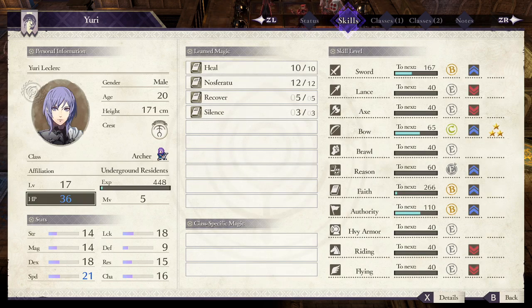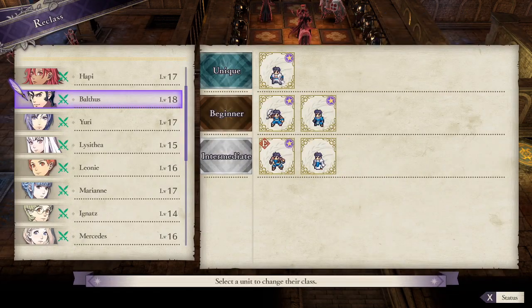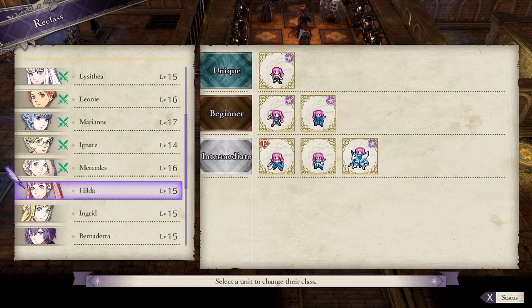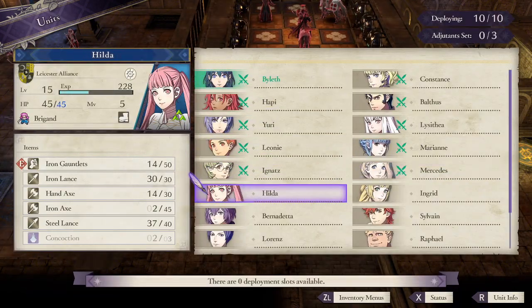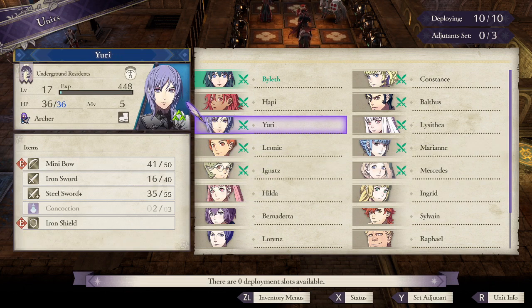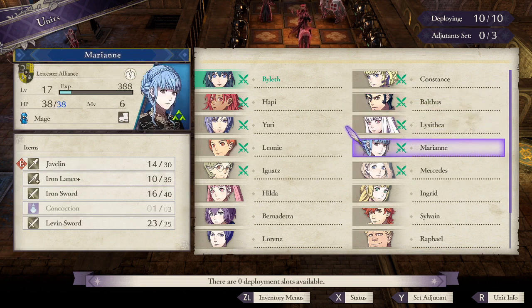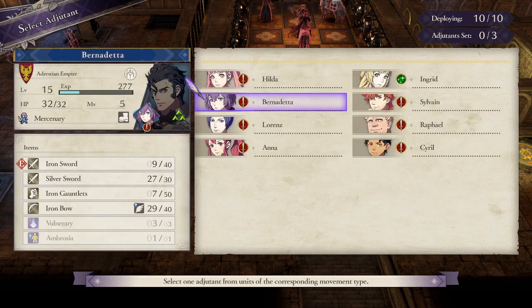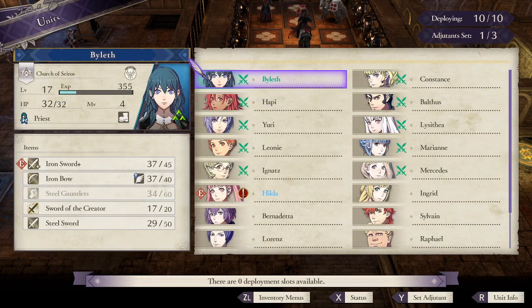Yuri already has the skills for Trickster, so we can just work on his bow then. I think we're good. Let's set Adjutants now. Hilda goes with... Balthus. Sure, okay, why not?